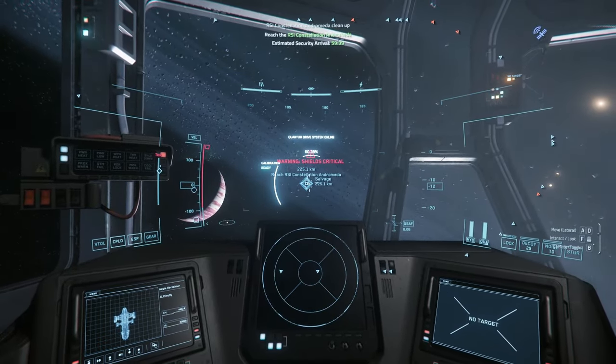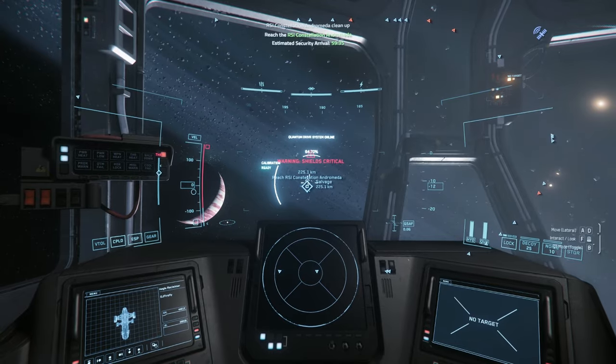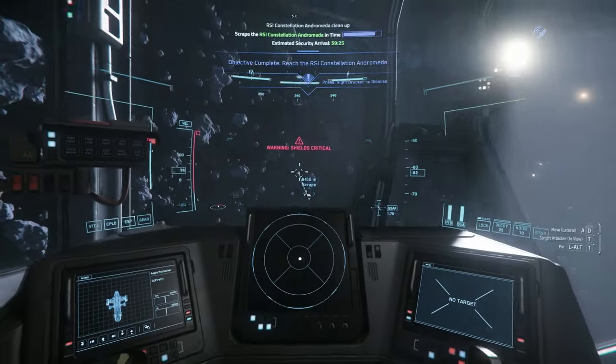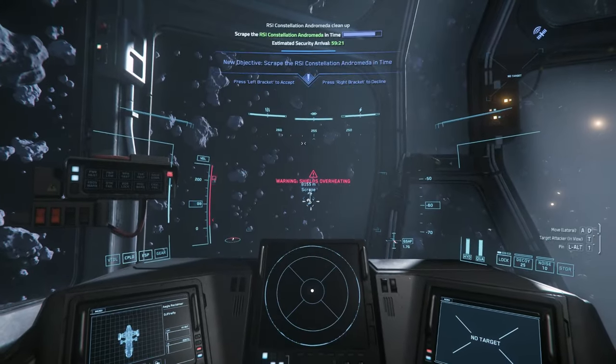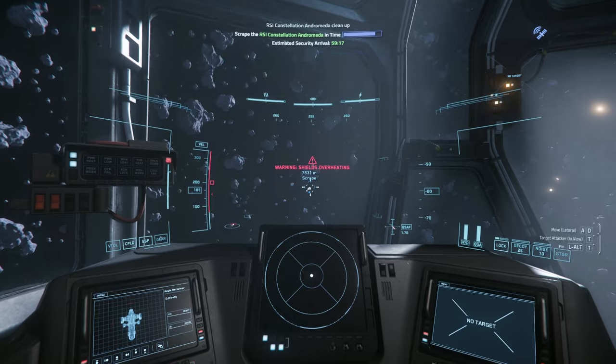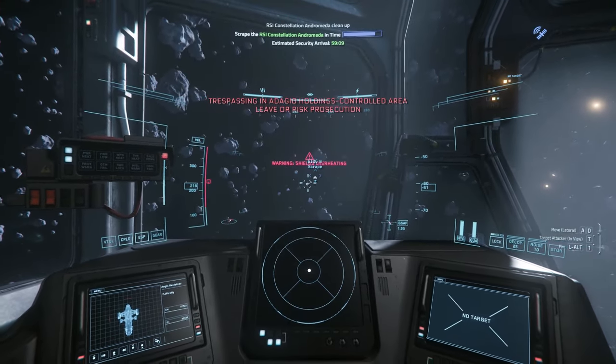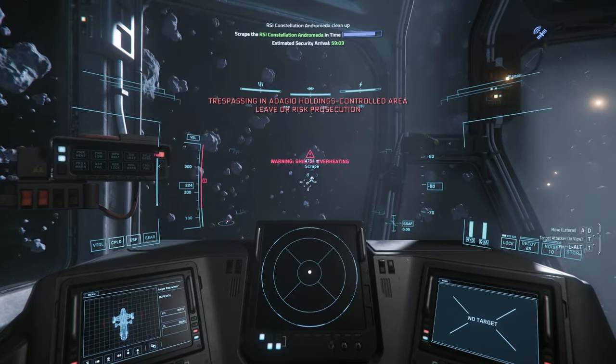I've already accepted my mission. Go to the private missions tab and look for the Hammerhead salvage mission, the Constellation Andromeda salvage mission, or the Cutlass Black mission. We prefer the Hammerhead mission, but it was not available here so I selected the Constellation. Spoiler alert — the Hammerhead mission will follow next.